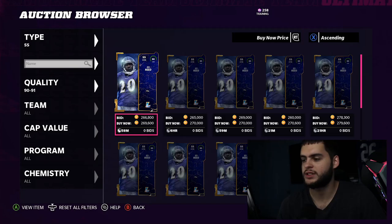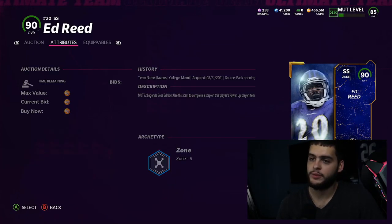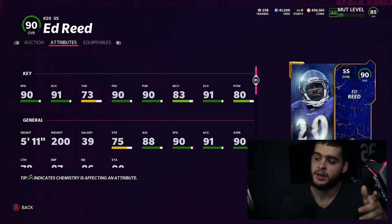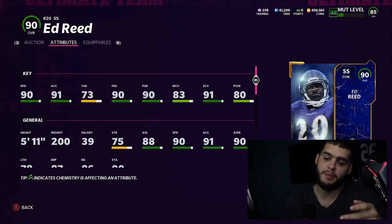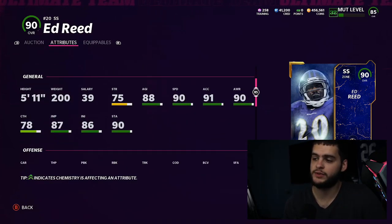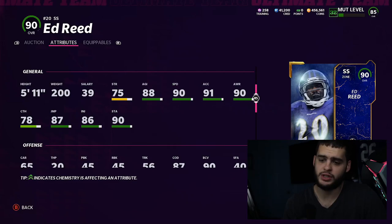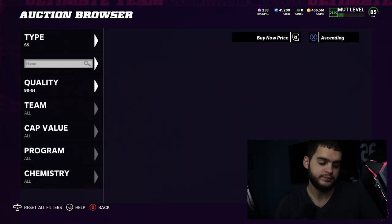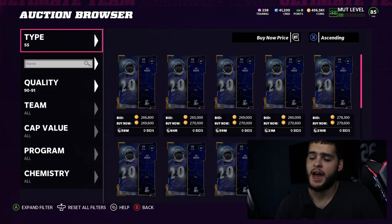Number 2 is Ed Reed, 90 overall, and they're getting pretty cheap right now. He gets 91 zone threshold, 90 speed, 91 acceleration, 90 play recognition — the best user in the game. He also has some hit power, is 5'11" with 87 jumping, and 78 catching. Ed Reed is the ultimate ball hawk, almost like a little baby Deion Sanders. He's my favorite user and I move him all around the formation.